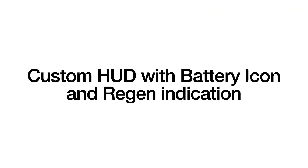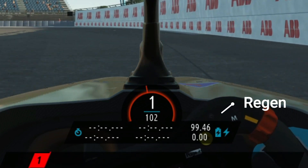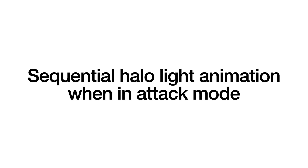Custom HUD with battery icon and regen indication. We've replaced the fuel pump icon with a battery icon. The fuel indicator turns blue when in regen. A sequential halo light animation turns on when in attack mode.